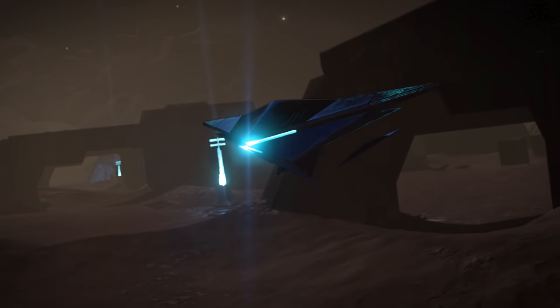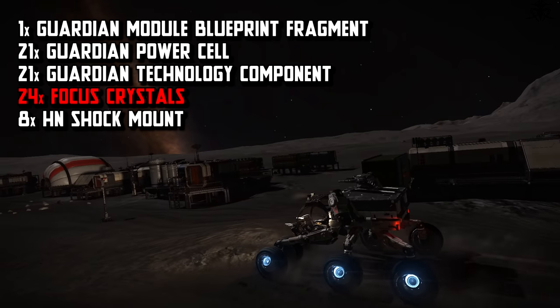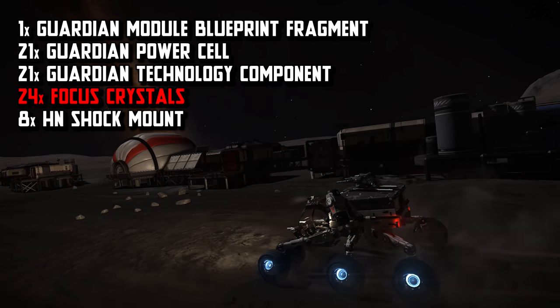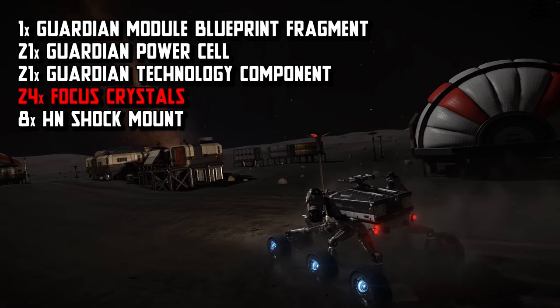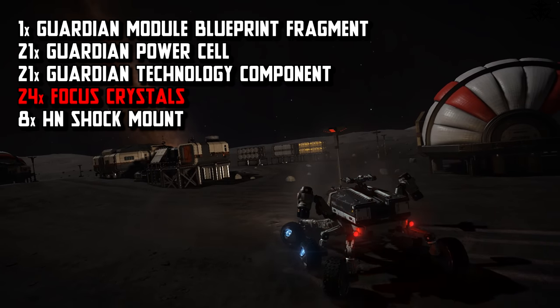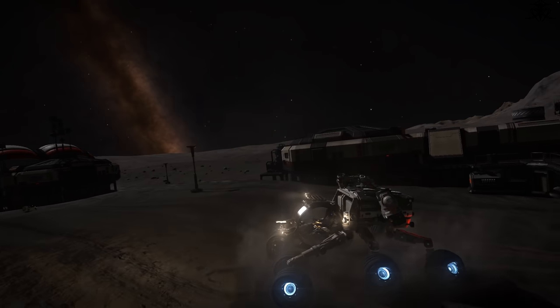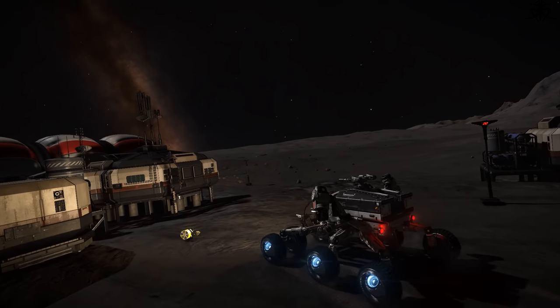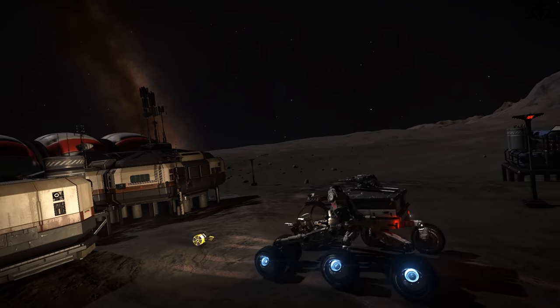After collecting Guardian materials, all that's left is some focus crystals. You can get these in many different ways, but my personal favorite is by bounty hunting ships. Honestly though, I'll leave it up to you to decide. For more information on how to collect materials in general, I've linked a video series about exactly that in the description.